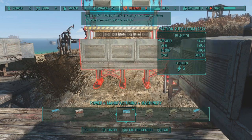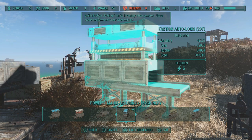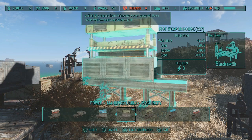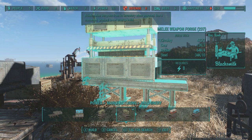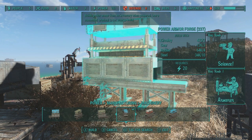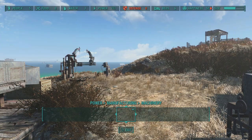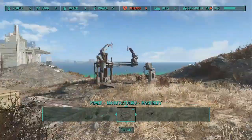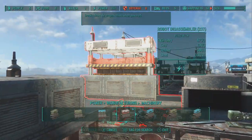We also have a faction auto loom for faction clothing, fist weapons, melee weapons, and power armor — it's really cool. You can build T-45s, T-60s, XL1s, whatever. It gives you a lot more options and it's really dope.